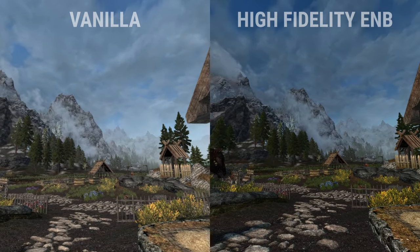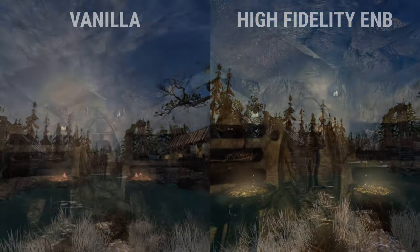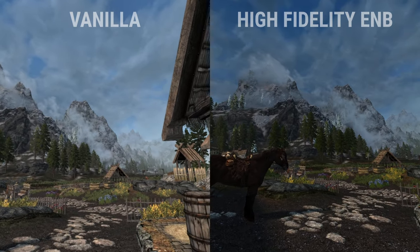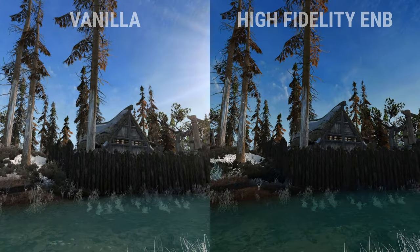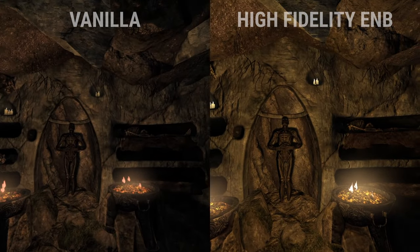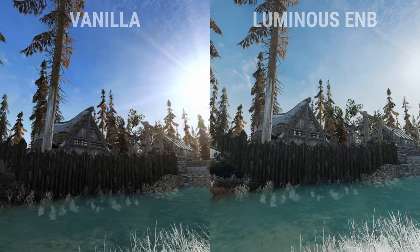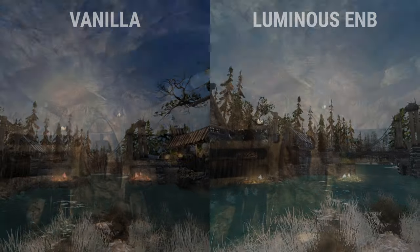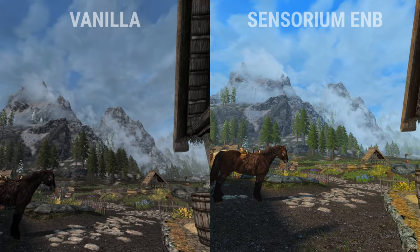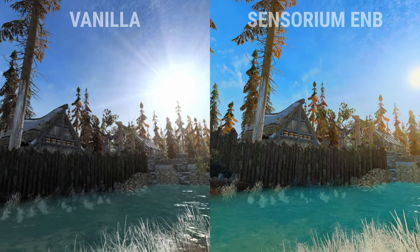The Simplicity ENB is the recommended ENB — it's very vibrant and colorful, but more lightweight. The High Fidelity ENB has two versions: LCD or OLED, so just pick whatever matches your VR headset. The goal of this ENB is realism, performance, and visual fidelity — it was made from scratch for VR, so it's probably the best all-around ENB available. The Luminous ENB also aims to look natural but with a slight film look, adding subtle bloom along with several other special effects. The Sensorium ENB is another really colorful ENB with a very fantasy feel — almost like a beautiful painting.